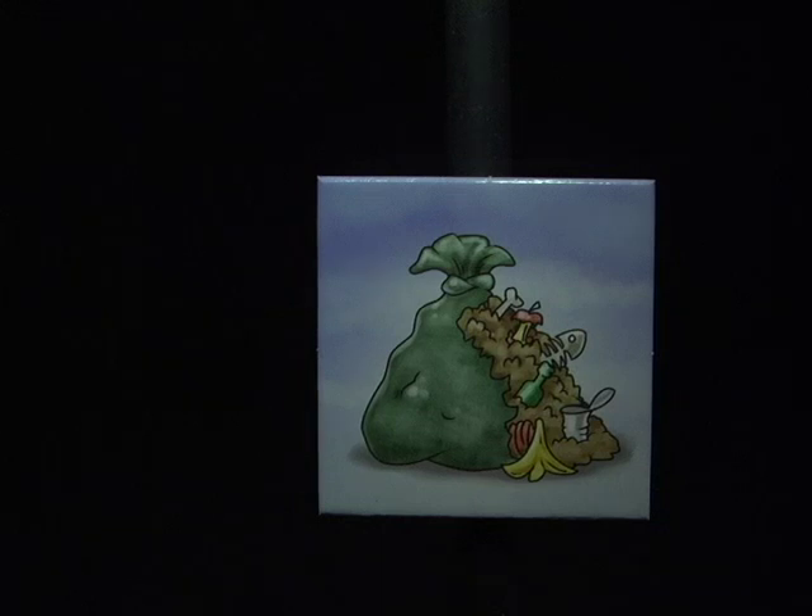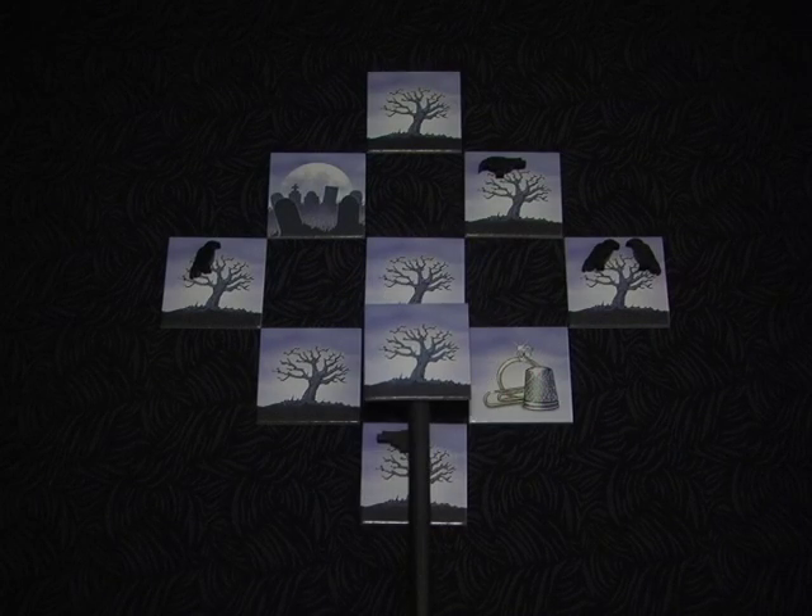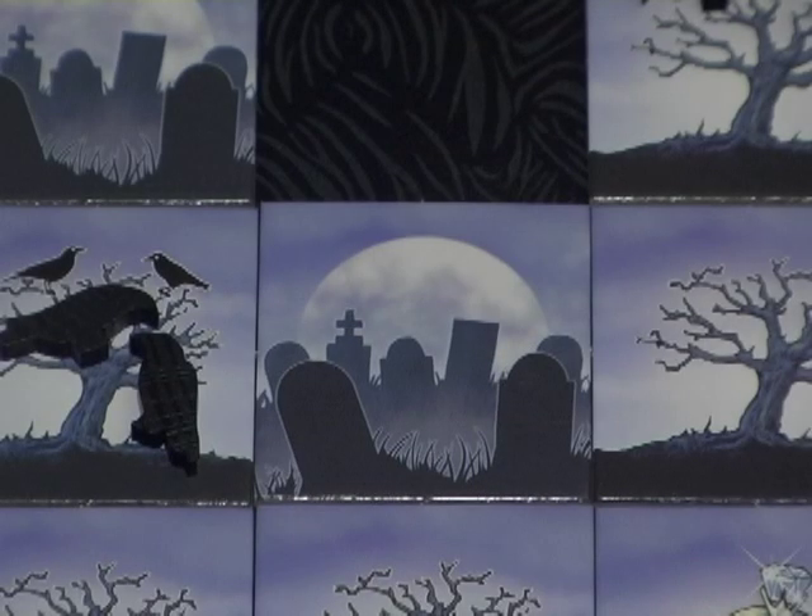You also have one trash tile at your disposal. The trash tile is the only tile that can distract crows from shiny things — if they fly over a trash tile, the crows must stop for a snack. The type of tile you draw will help you decide where you might want to play it to the board and where you might want to place your shiny object as well.